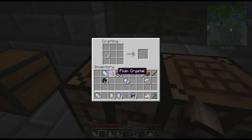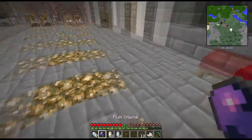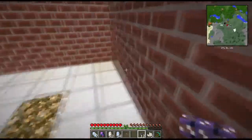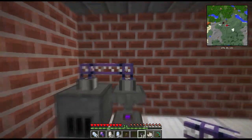Instead, let's take our flux crystals — it's two flux crystals plus a quartz fiber — and we'll get four ME flux cables. Let's make a couple of these because they're very important. And boom, we now have 12 ME cables. These are probably one of the most important things for this mod pack because they're gonna change how you do things.